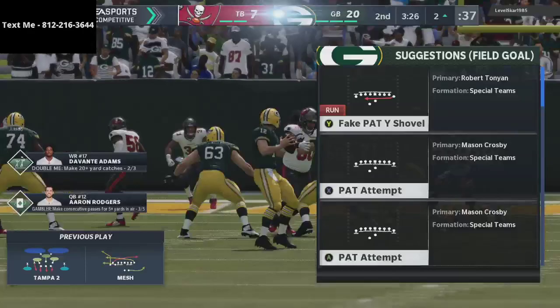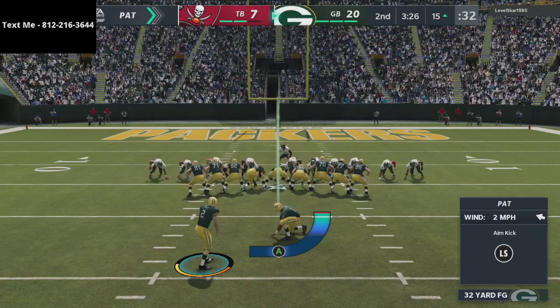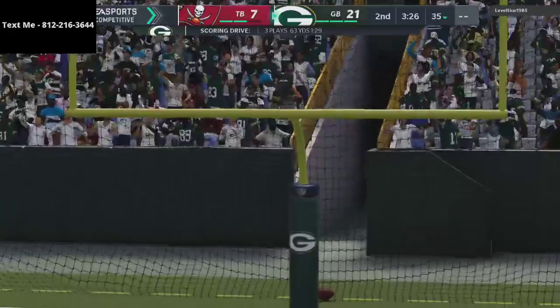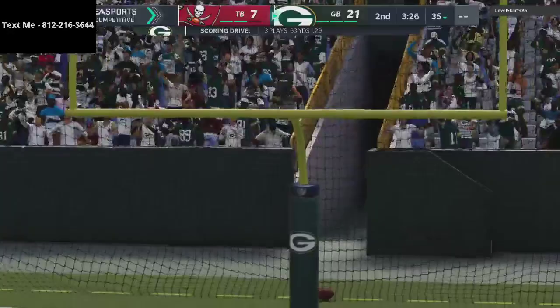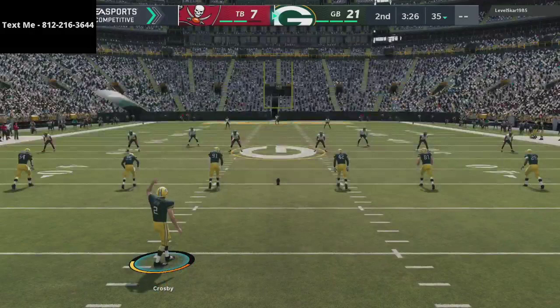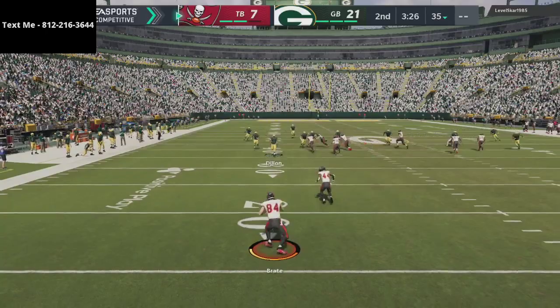He's playing an interesting defense. I haven't seen Tampa 2 a ton, and Tampa 2 is good as a change-up — but the problem is if someone like me knows you're going to be in Tampa 2 consistently, it should be a relatively easy game. If somebody sits in cover 2 all game against bunch tight end, it should be ggs in the chat. The full offense is in the description, and you can get a free sample by texting me — my number is 812-216-3644.